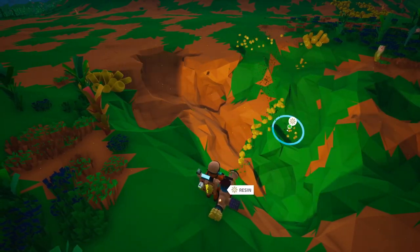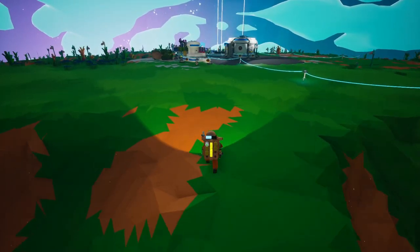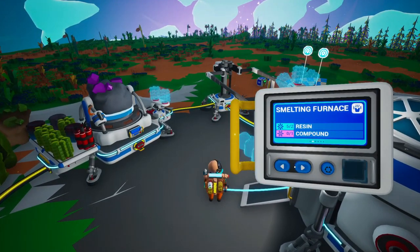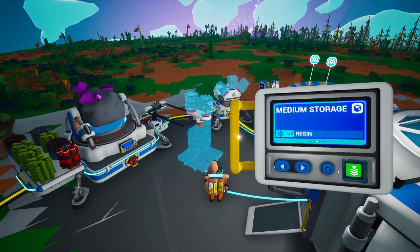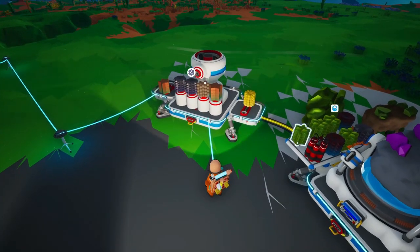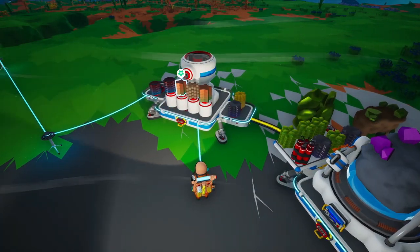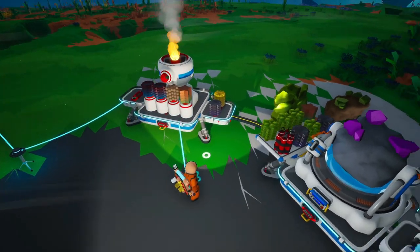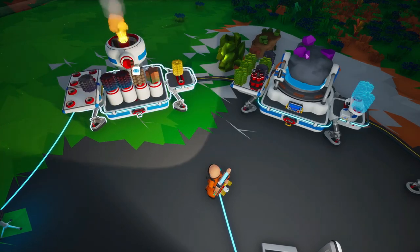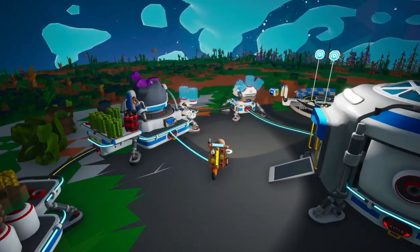Let's get some more resin and restart the research thing. All this stuff can smelt now. Let's make a medium storage. I need to refine aluminum — so let's get aluminum first. We can get that mission done. Turn on the smelting furnace. We'll have some more storage here for when things are done. What other things can we do? We need the boost mod and the drill mod.